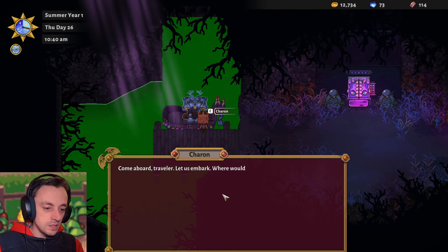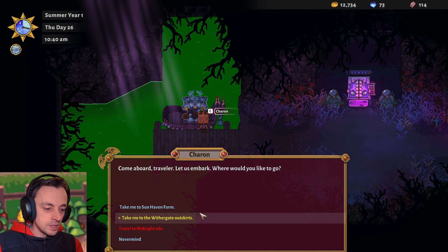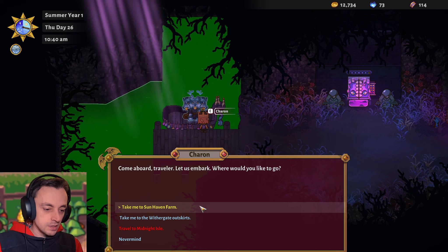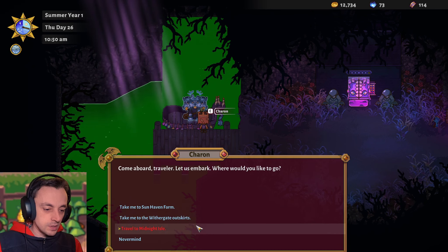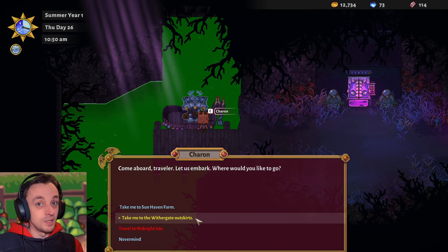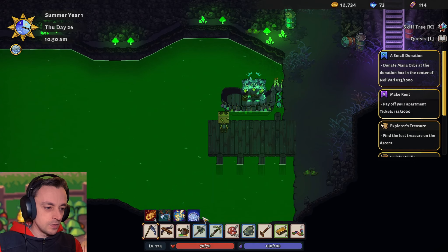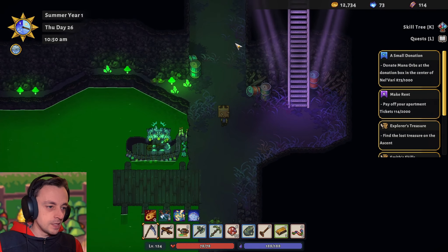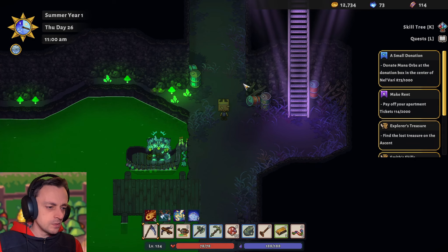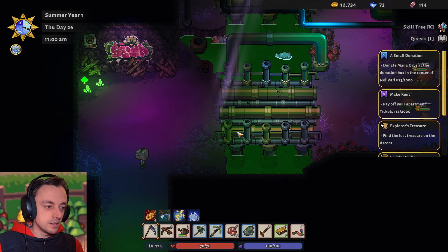Where are you going to take me? Come aboard, traveler — let us embark. Where would you like to go? We've got a choice between Sunhaven and Withergate — something. Travel to Midnight Isle? We have not unlocked the Midnight Isle yet. Let's go to Withergate outskirts first — I want to see if we can actually get anywhere in Withergate, or if we're actually sort of stuck. I know that we can get up that way. Let's go explore. This is the way that we got into town, isn't it?